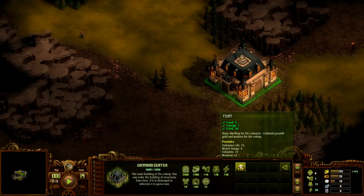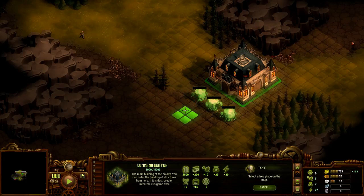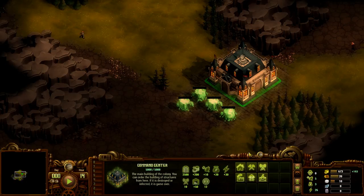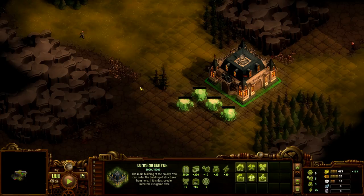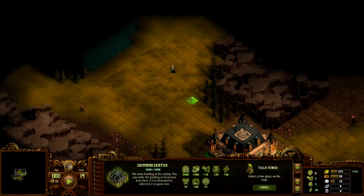It shows you the things that it costs — 4 food, 1 energy, and 30 gold. At the moment we're only producing gold from our command center and we're not producing anything else. So we're going to get some colonists and some workers, both of which we need. Let's make 4 of them. As you expand out, this is the radius that you can build, and everything you build in here will be powered. To build further out, you need to extend the range of power by building Tesla towers.